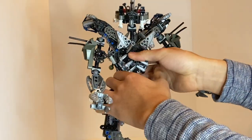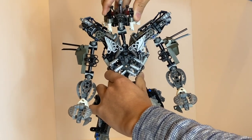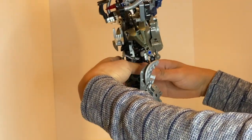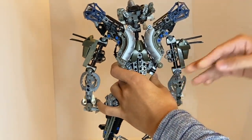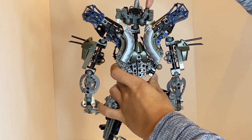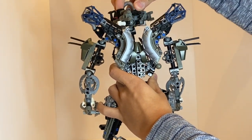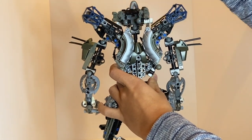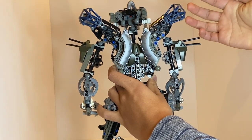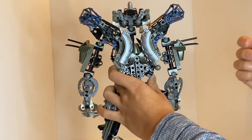Moving on from the arms, let's look at head articulation. This is pretty standard — you can move it around like a normal head. You may notice ball joints on the back of the head, but don't be confused — they don't actually do anything for articulation. These ball joints are just there for added detail, integrating these Rahaga limb pieces in a way that adds texture to even the back of the head. It wasn't needed, but it's a nice touch.